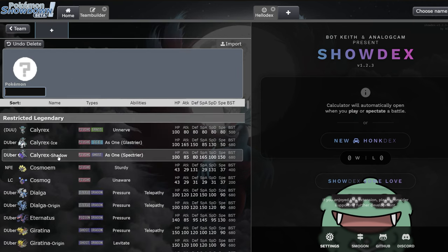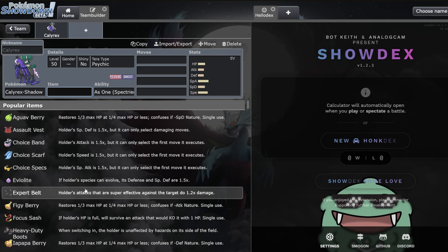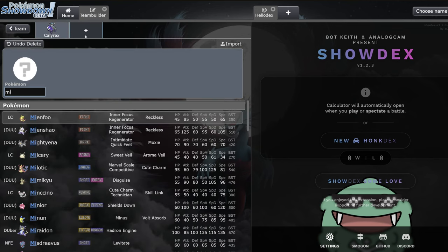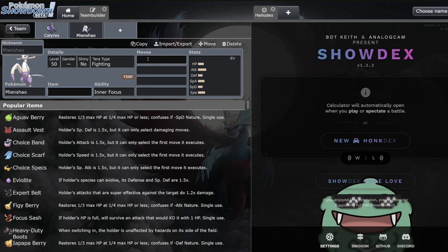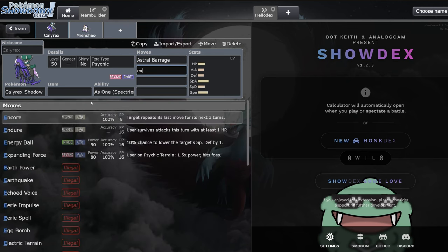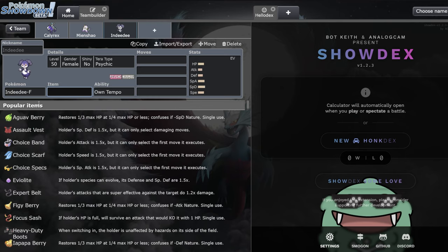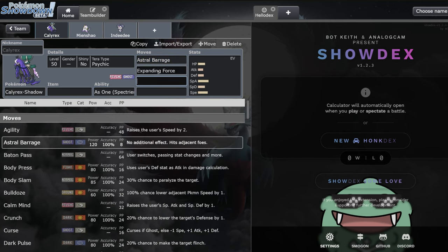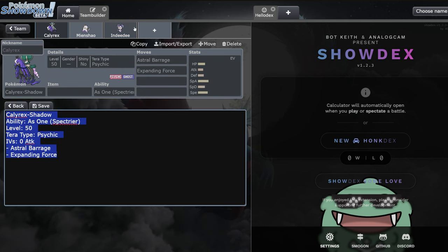Calyrex Shadow Rider is probably my favorite Pokémon to play right now in the metagame. Mienshao is on the rise - its greatest contribution is access to Wide Guard, which really slows down other Calyrex Shadow Riders, and it also has Feint to break opposing Wide Guards, since Calyrex Shadow loves to spam Astral Barrage and Expanding Force. Indeedee is fantastic because you can get rid of terrain from Rillaboom that stops priority moves, and it's also really good into Miraidon teams that rely on electric terrain. Having psychic surge up lets Calyrex just spam its broken STAB moves.